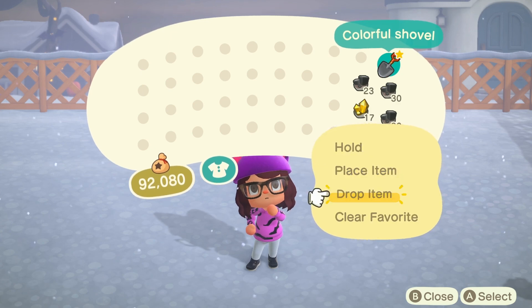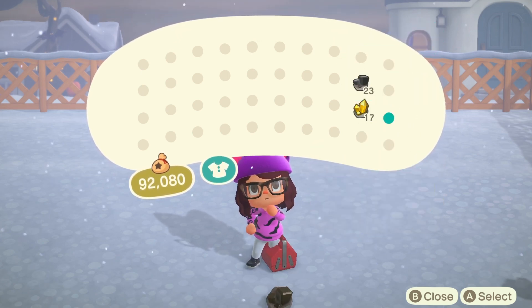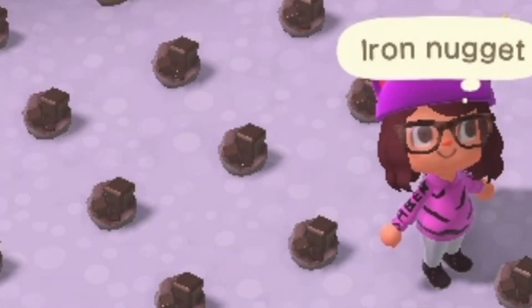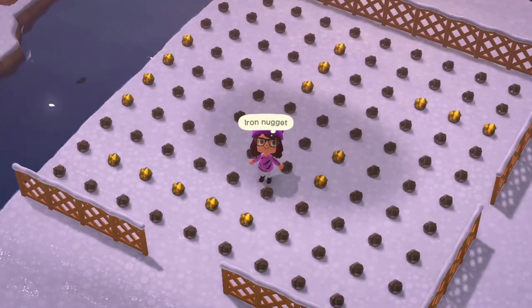Your friend is going to get one shovel, 17 gold, and 83 iron, and you'll get one shovel, 17 gold, and 83 iron. Iron nuggets are going to be your misses and represent a ship not being there, and gold will represent hits or ships.